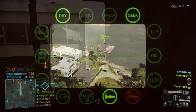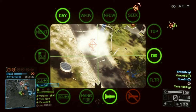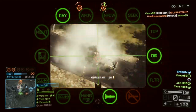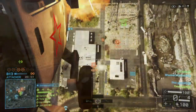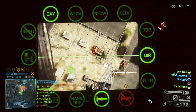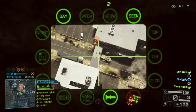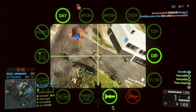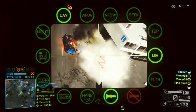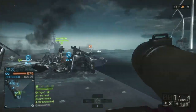Now let's talk about countermeasures. IR smoke — the dense white cloud that surrounds the tank completely — doesn't affect the Javelin, and you can just laugh all the way to the bank. A smoke screen that comes in above the tank in four clusters will break the lock, and you'll have to wait for it to dissipate before you can use the Javelin again. Of course, active protection will stop the missile, but it's funny knowing that one of the three countermeasures doesn't stop you.